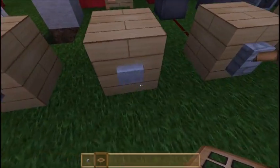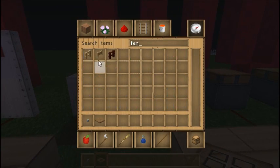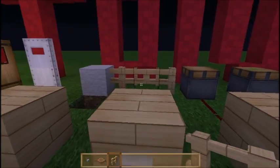As you can see, the gate is actually opening. Of course this can be attached to regular fences, and it makes a nice little connection block.